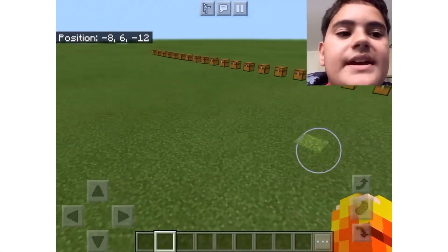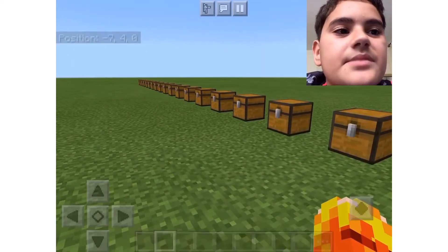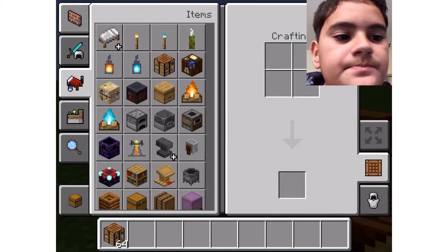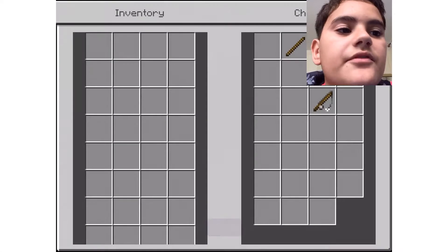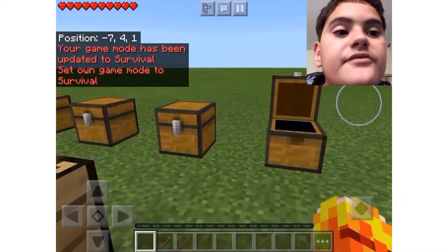These are actually pretty cool things, so let's get started. Let me get a crafting table, go to survival, and put myself in game mode zero. There we go.